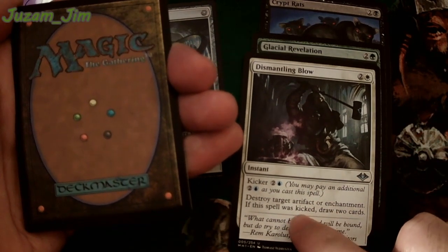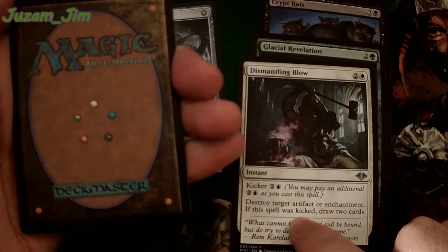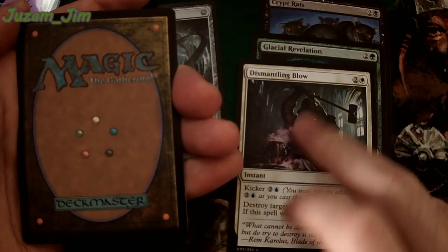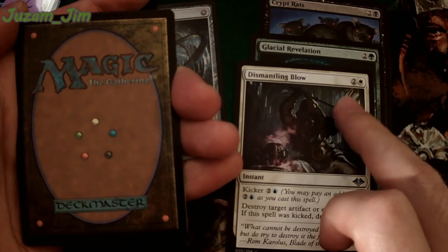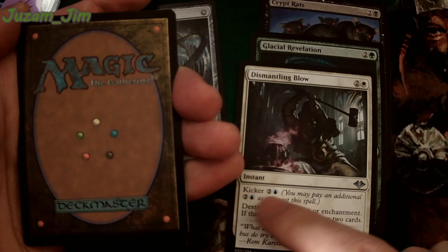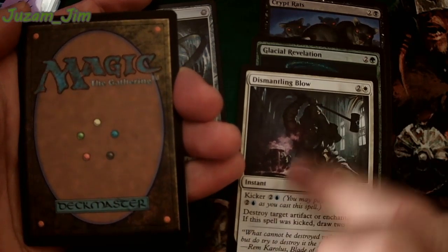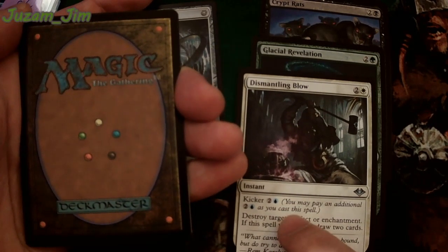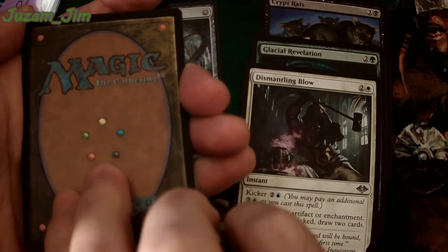Destroyed target artifact or enchantment. If the spell was kicked, draw two cards. So, question for Voices of Chaos — I'm looking at doing a mono-white deck for Sarah's Planeswalker. Can I play something that has a blue kicker cost? Is this illegal in white, or can it only have white? And then for lands, can you play lands that can tap to make blue? How does that work?